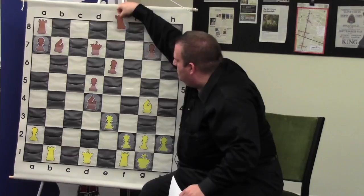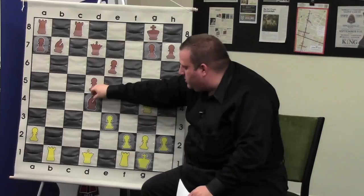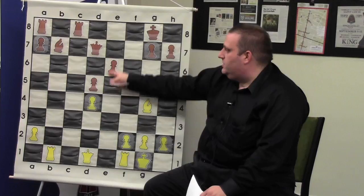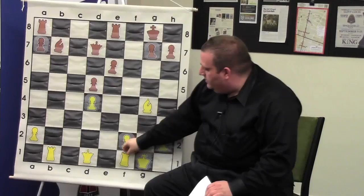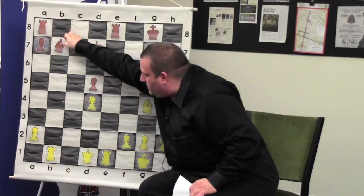Instead, I took the bishop — not with the queen but with the pawn — to open up the line to his e-pawn and get tremendous pressure, which I did. He made some move — rook e8, defending his pawn. Rook e1, attacking his pawn which is already defended. Bishop a6, because the queen is defending both.